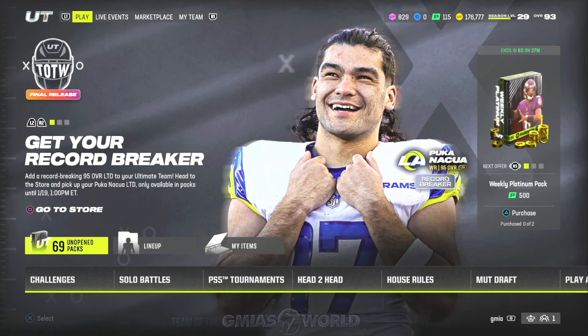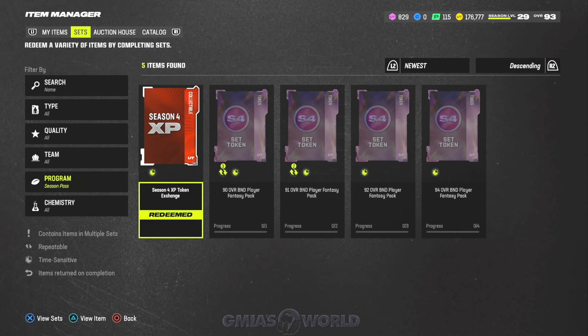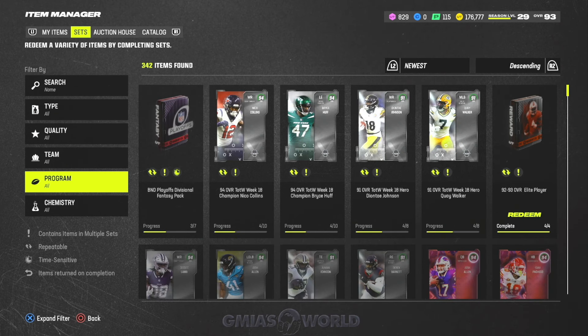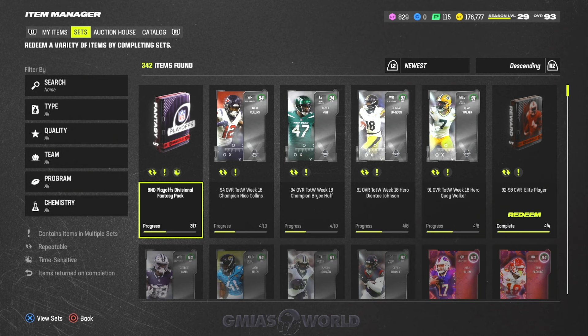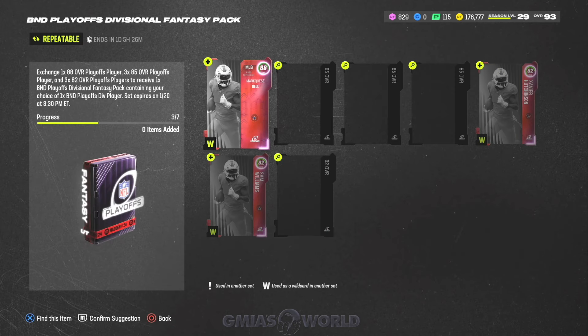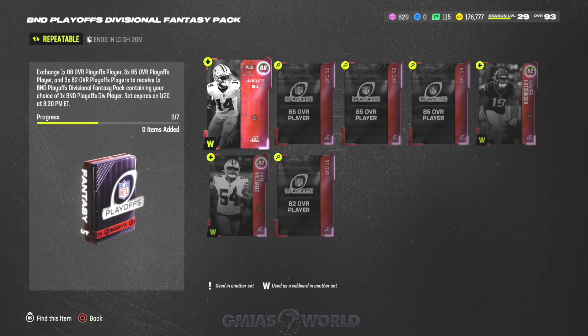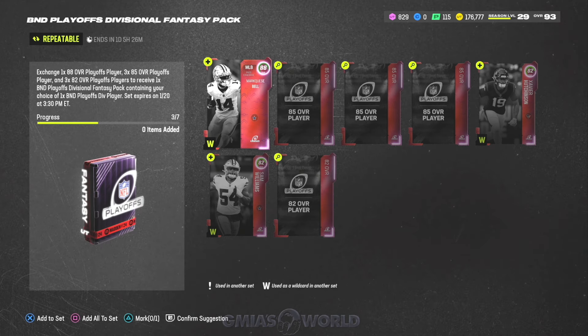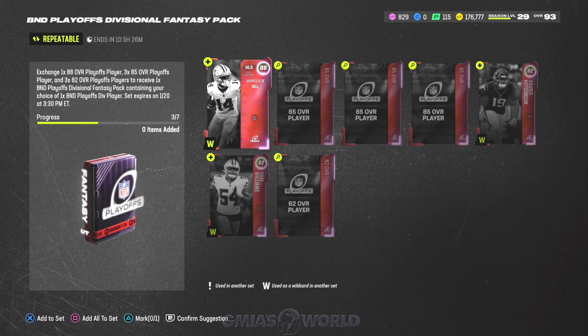So all that's happening is as it advances, you'll be able to upgrade the player because you already have the pack, but EA Sports will charge more cards to complete the actual set. So what does that mean? What are the sets? Let's go over to sets right here under the live section. You're going to go over to the program, and when you click on the current Divisional pack, you'll see that the set expires on January 20th. So after it expires, if you want any of the cards from the Divisional pack, you're going to have to pay with more cards. It's very important that you get this done earlier so it doesn't cost you more cards as they advance.